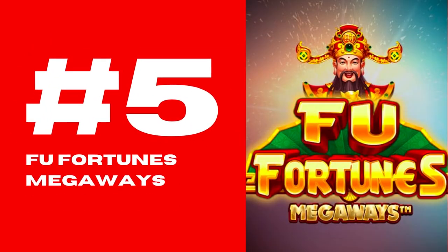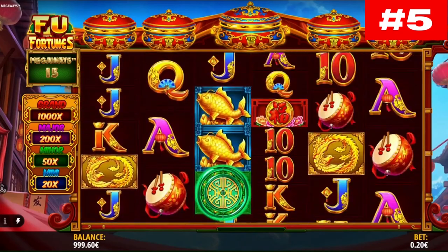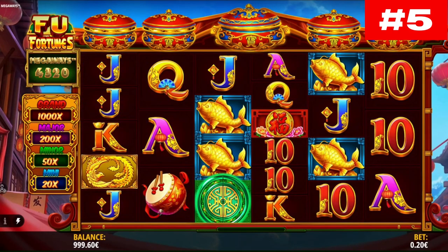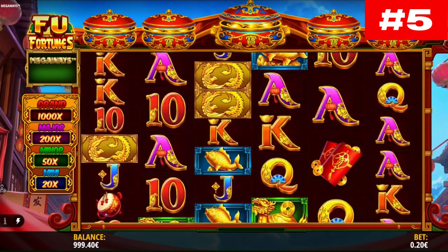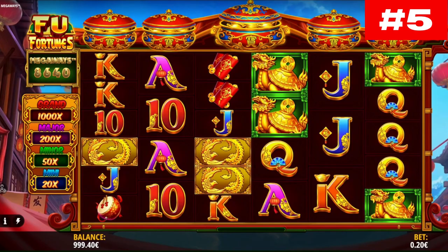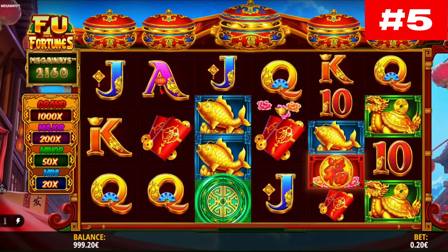Number 5: Foo Fortunes Megaways. Foo Fortunes is what we believe to be the 4th Megaways slot in the iSoftBet portfolio. Judging from the name, it is a title targeting Asian players, although it might appeal to every Megaways slot chaser out there. Now, let's see how you can squeeze its max win potential.